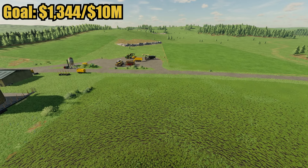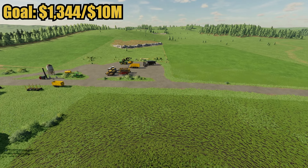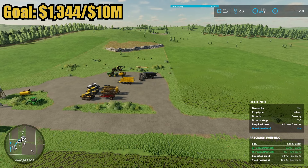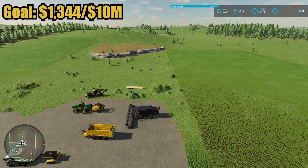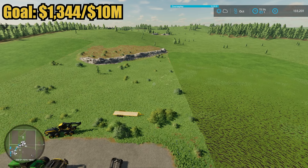Welcome back to the 10 million dollar chicken challenge on no man's land. In the top left we only have $1,344 towards our goal, but in the top right we have $133,201 plus all this equipment. That's because I can only make money towards the 10 million dollar goal from selling chickens, eggs, and other chicken products.